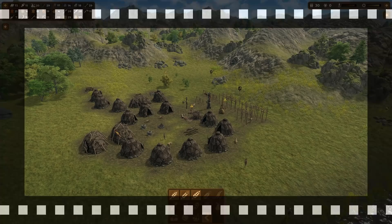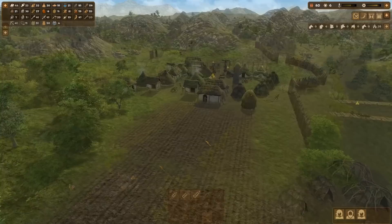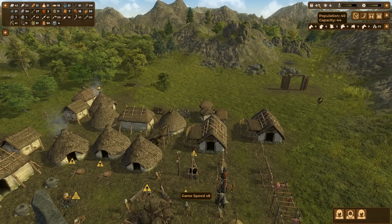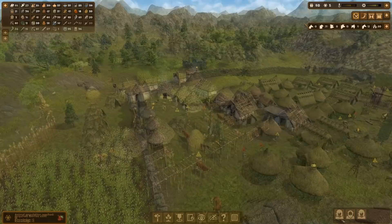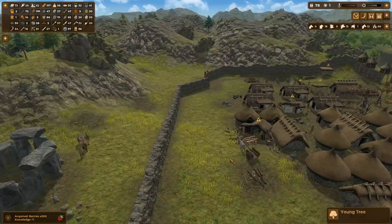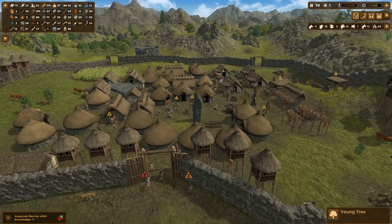Something to think about before you get too far into any game is your town layout — you always need to plan for expansion and growth. At the beginning it's not really too important, but look at the area around your starting position. Is it going to be big enough when it's all cleared to get the size of town that you want for the end of the game? If not, look at areas around — maybe on the other side of the river or just over those mountains — because it might be worth relocating or building all new structures in a new area when you find one that's big enough.